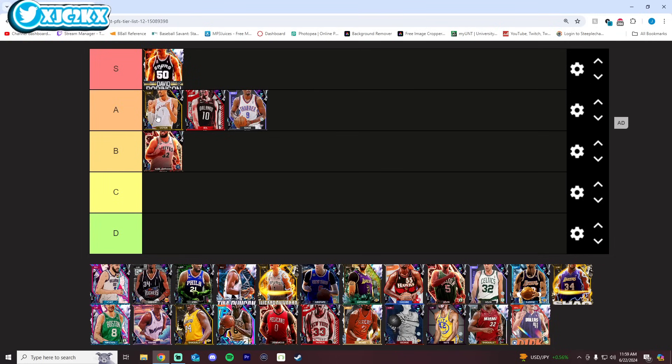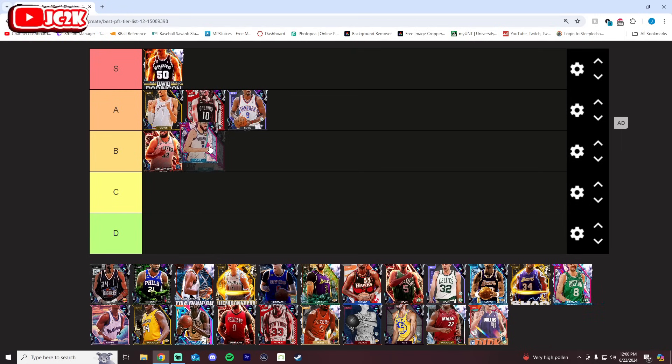I think D-Rob is better than Wimby. I understand Wimby's 7'4" but D-Rob's release is better and his SIGs are better. D-Rob is one of the best 100 overalls in this entire game — they gave him Jamal Murray behind-the-back, he's got God tier SIGs, and he's got an exceptional release as well. D-Rob is an exceptional 7'1" power forward; I think he's really good.